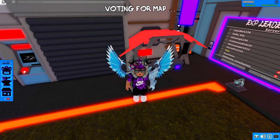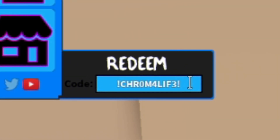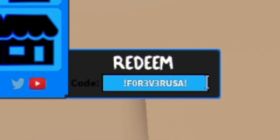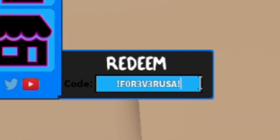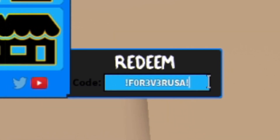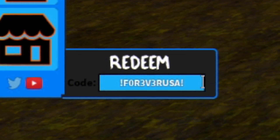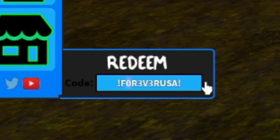The first code today is 'chrome life' — go ahead and redeem that one. Keep in mind these codes are quite small on screen. If you want the full list of working Murder Mystery 3 codes which you can copy and paste into your game, you can access that on rblxcodes.com. The next code shown on screen has a zero near the start — enter that one in.